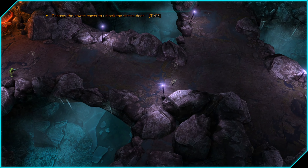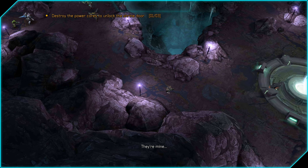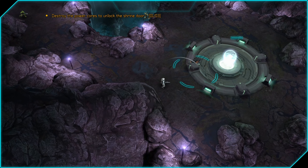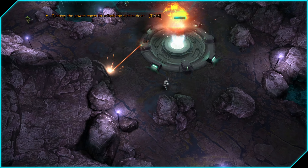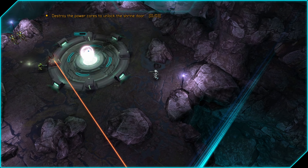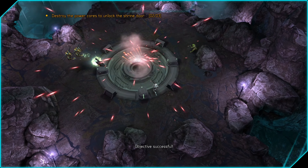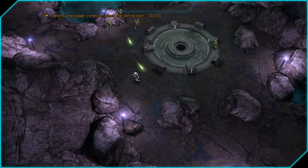We're just running to the second energy core at this point, and we're going to cloak ourselves right about there. Now that we snuck over here, we're going to take out this core with grenades like I mentioned earlier. There is a turret that spawns and there are some drones that spawn in the area, so you'll have to evade them while you're doing this. You can see I'm just going in a slow circle while shooting and throwing grenades at this core, and I avoid most of the fire.